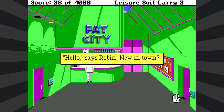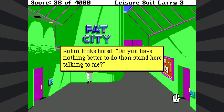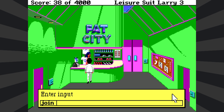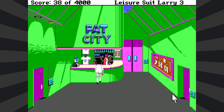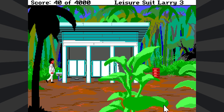Hello, says Robin. New in town? No, I live here, dude. You certainly have an interesting way with clothes, insults the man behind the counter. Robin looks bored. Do you have nothing better to do than stand here talking to me? Can I join the gym? Members only. Yeah, I want to become a member. Well, I guess I can't actually join the gym. Maybe this will become evident later. I don't need to work out — I am God's gift to women. I got points for drinking water. That's something.